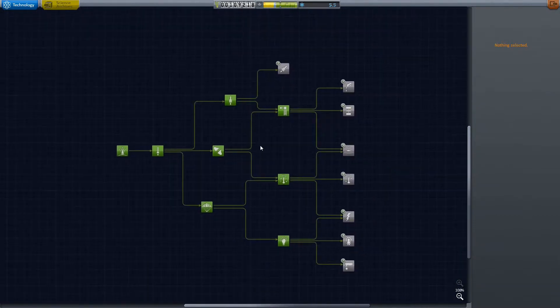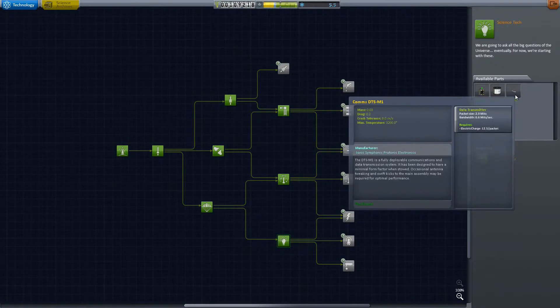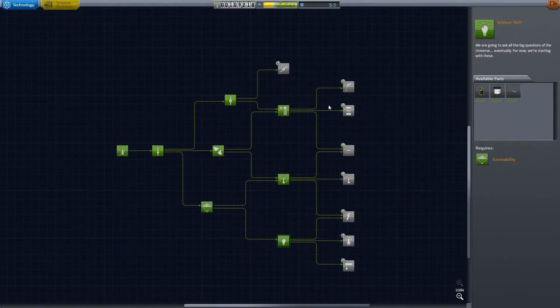Last time we left off, we had unlocked some new science. We bought this Science Tech upgrade, and that gave us our Science Junior, as well as some things we haven't used — the rechargeable batteries and another com-array. The Science Junior has been very useful for gathering more and more science; it returns considerably more than the mystery goo pods.